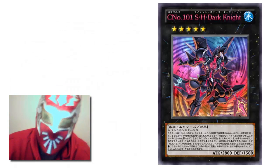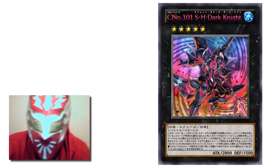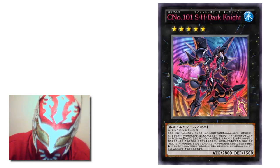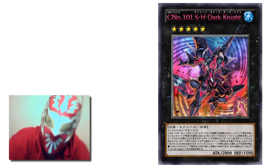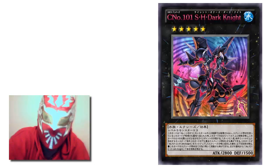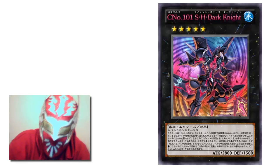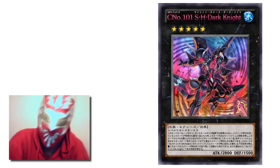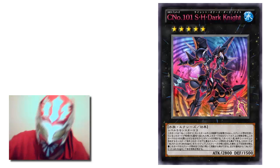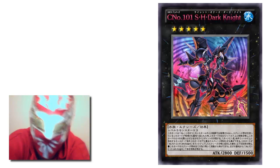You must have Number 101 in your graveyard to activate and resolve this effect. That's actually a pretty overpowered effect — gaining life points and special summoning it, and taking your opponent's monster. That's pretty good. This card has two downsides: first, you need 3 level 5 monsters instead of 2 level 4 like the other card, and the other downside is you need to have Number 101 in your graveyard. It's a pretty OP effect, but it has some downsides.